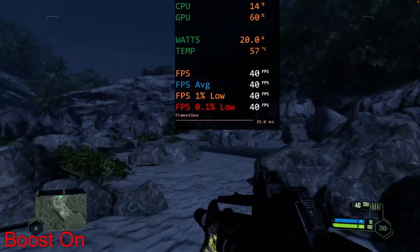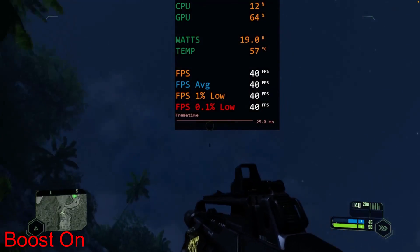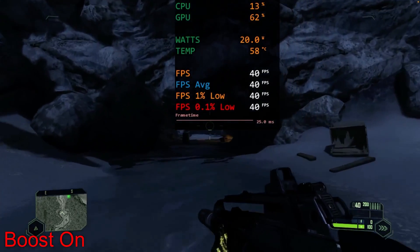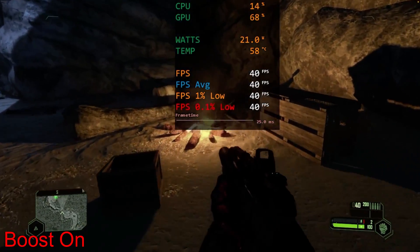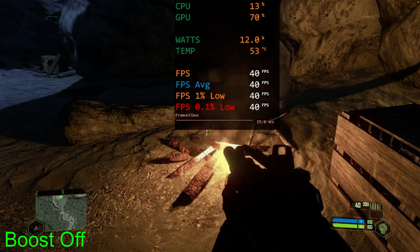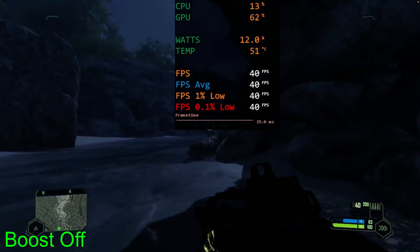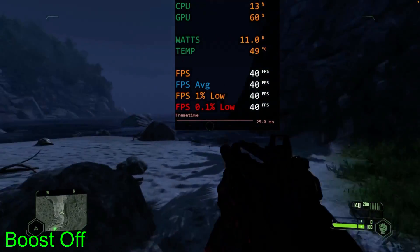All right, so here is Crysis Remastered. We are running with CPU boost enabled, locked at 40 — perfect 40 fps. I'm looking at the sky because I'm going to show you something with AutoTDP in a minute, one of the main issues besides the rubber banding. So here we are, locked 40, only 20 watt usage with boost enabled. All right, disabling it — and here we are, looking at the exact same thing, 40 fps, we're at 12 watts now. So instead of 20, we're sitting around 12 — close to half the watt usage for the exact same performance with CPU boost disabled when you're capping the FPS.